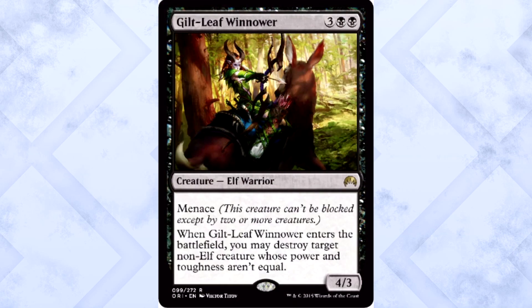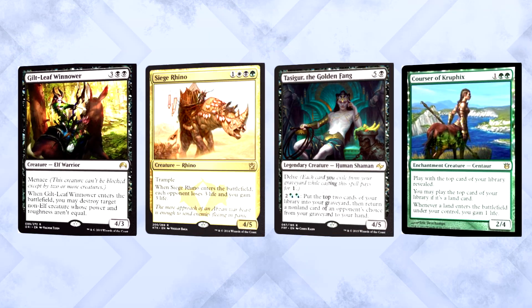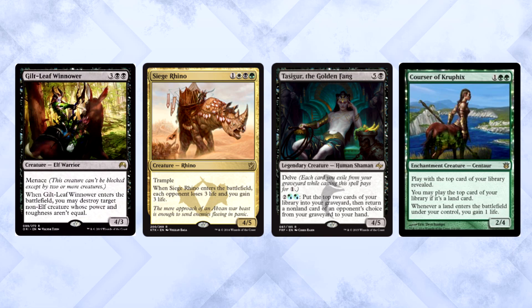Giltleaf Winnower is three colorless and two black for a 4/3 elf warrior with menace. When it enters the battlefield, you may destroy target non-elf creature whose power and toughness aren't equal. The perfectionist elf from Lorwyn would be hypocritical — he himself is a 4/3. That's just good flavor. It kills a ton of stuff in standard right now: Rhinos, Tasigur, Courser, a wide spread of dragons. It has menace, forcing your opponent to double block to kill it in combat. I'm really starting to hate elves in standard.